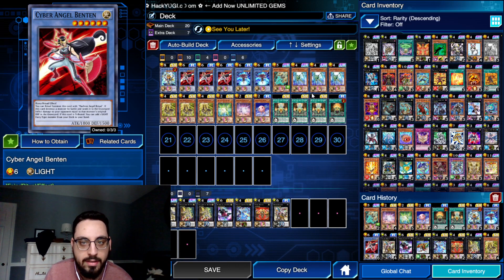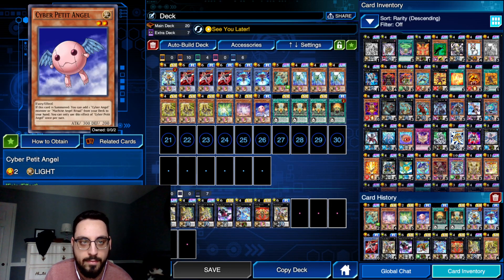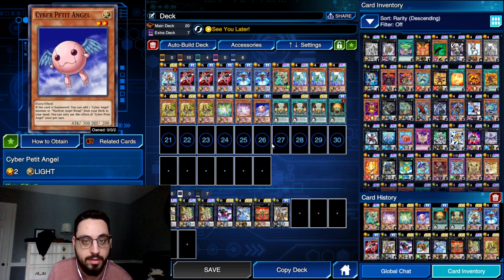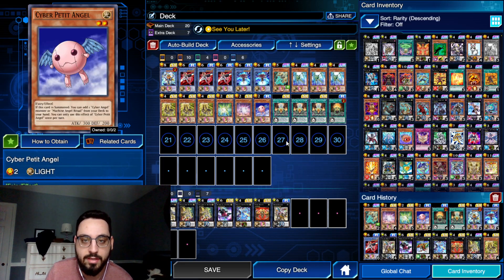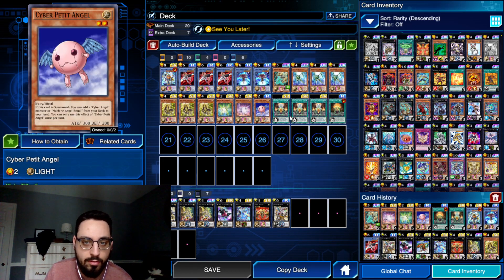Cyber Angels have always been tight on space, so fitting the Stick/Chair combo in here became hard. I took out all the normal summons like all the Senjus. I kept one Cyber Petite Angel in because I'm not always going to have Stick/Chair combo, and it's nice to have this piece searchable off of Benten — it can then search either a Machine Angel Ritual or Dakini. This is basically Manju in the deck: Manju searches a ritual spell or monster whereas Senju just searches a monster, and Petite is also Level 2, so two and six makes Dakini with Absolute Ritual. I'm just playing one though because majority of the time I want to be doing the Stick/Chair combo.